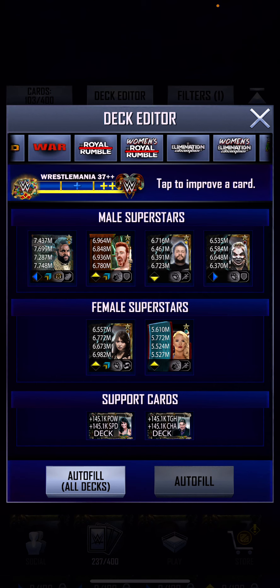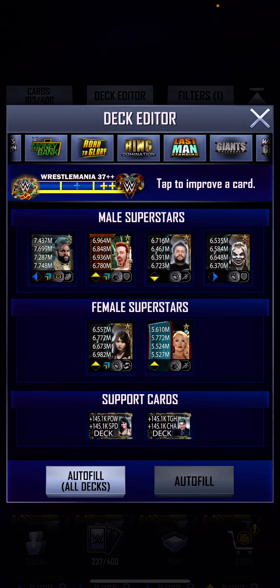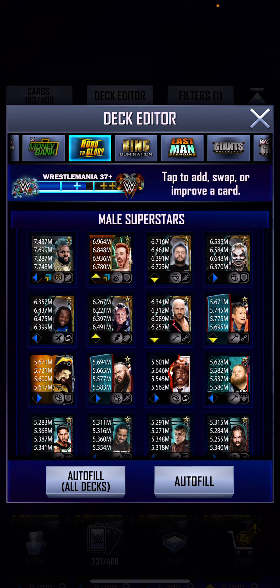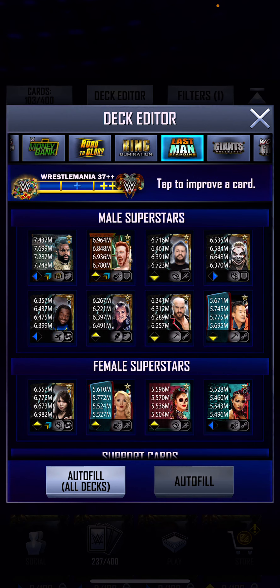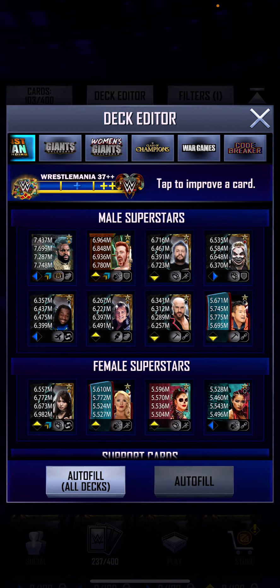About events: for road to glory, obviously you need good cards. Ring nominations, the same. For last man standing, it's important to have cards that are taggable — it's something you can't really help, but if you end up having an unbalanced deck, you're kind of screwed and it makes it harder for yourself.